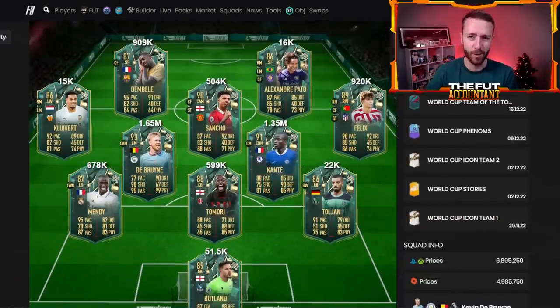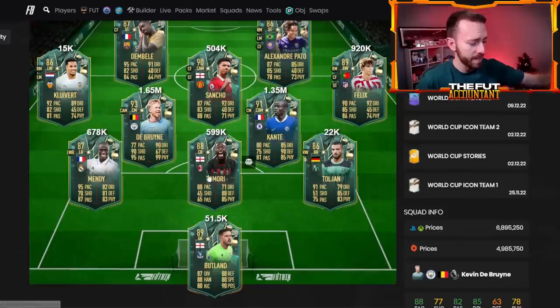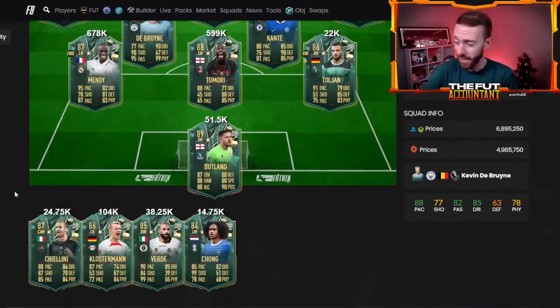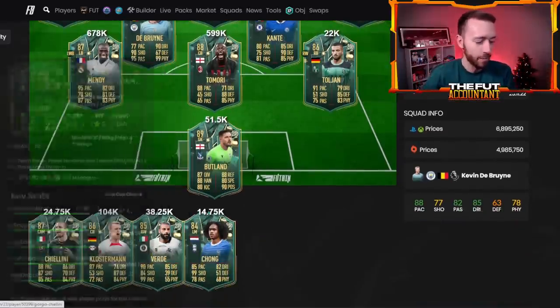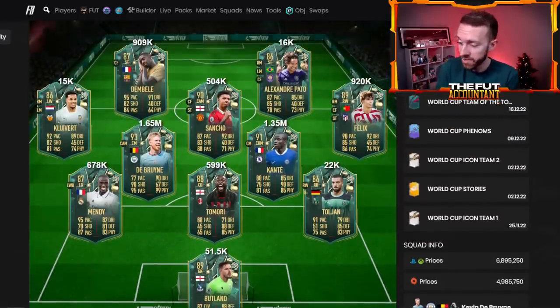Remember the leaks we had early on? Benzema, Kimmich, Alan St. Maximin. Out of nowhere, we have Usman Dembele, Sancho, this Felix card, Tamori, Mendy — all on this team. Winter Wild Cards, just like last year, is bringing us a really awesome bunch of players with some really crazy upgrades, some position changes, and a lot of weak foot and skill move upgrades.